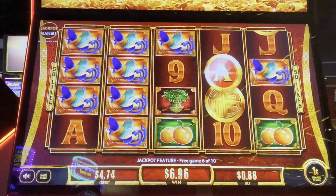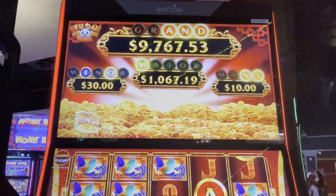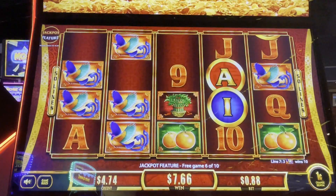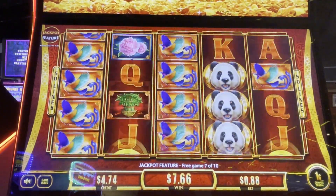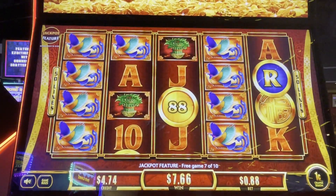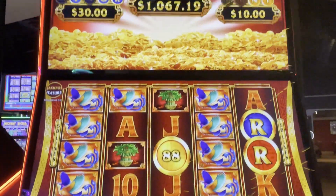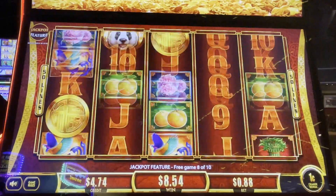Come on, give us those coins. Here we go, oh my God. We need two more for the grand. Come on, we've got four more spins. Let's get lots of letters, lots of coins. We've got an R. Oh, we just need the G for the grand. That would be bananas on an 88-cent bet.